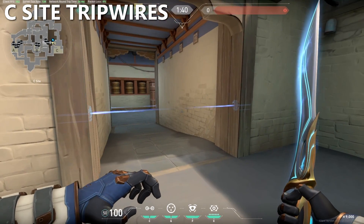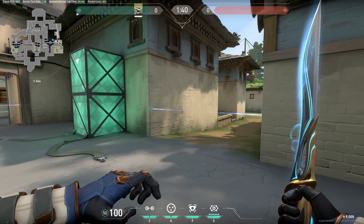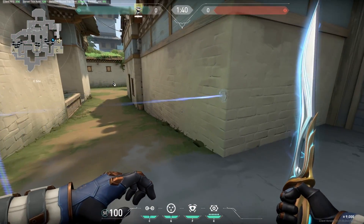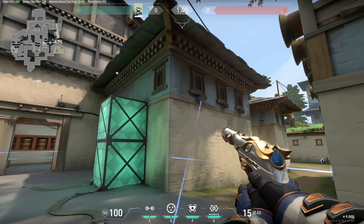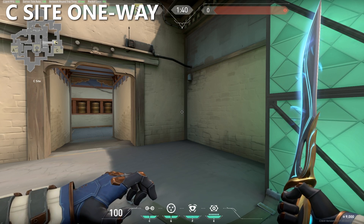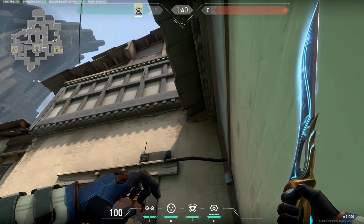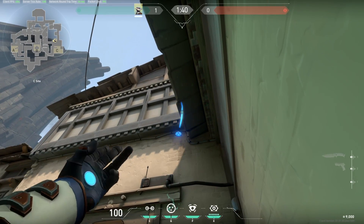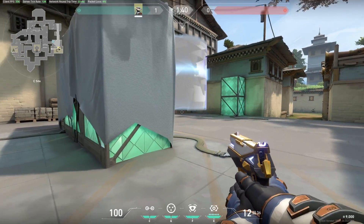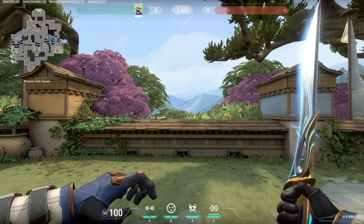For actual C site tripwires, we of course have the one from garage, but you also want to place one at long. Although this is a more common spot, there really isn't too much variance you can have with these wires. There's also a wire you can place in a more gimmicky position — it might catch them off guard if you've been placing the basic wire all game. For one-way cages on C site, there's really only one and it's for the entrance from garage. Walk onto a spot on this roof and throw your cage — it lands perfectly on top of the doorway and creates a one-way, which is really good if you're playing behind site. Those were my best Cypher camera spots and setups for Haven — if you want to see more Valorant guides like this, I'd greatly appreciate it if you hit that subscribe button.